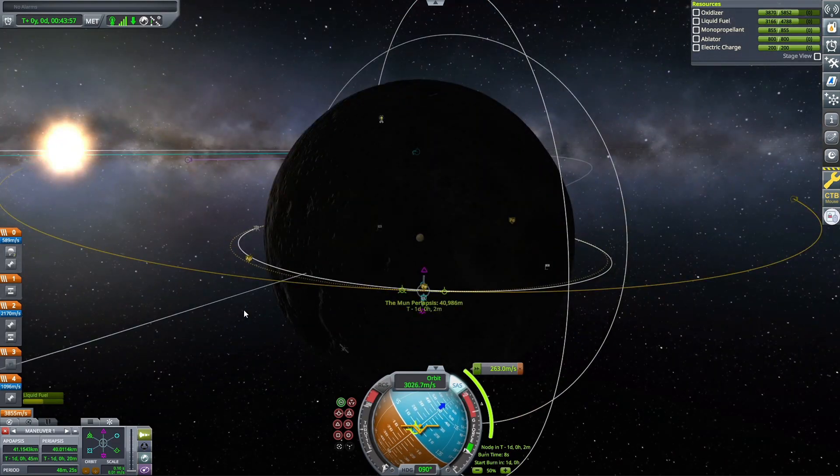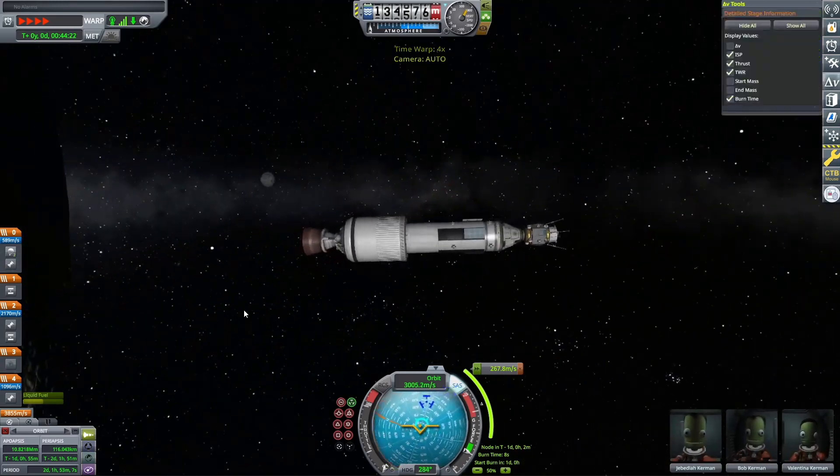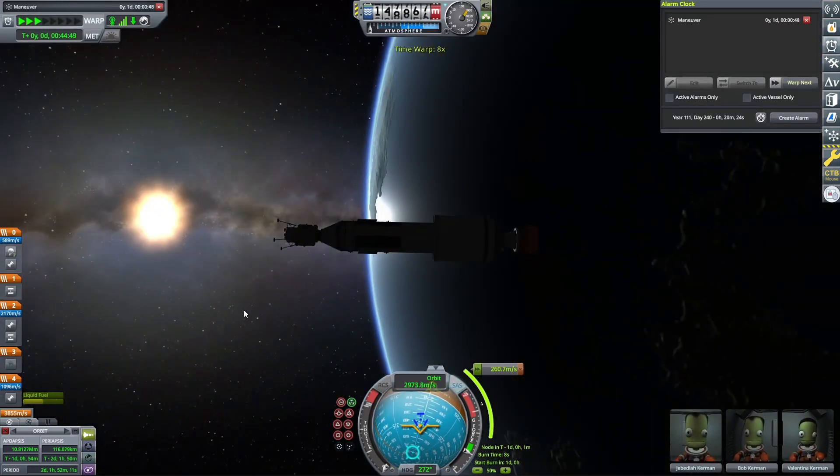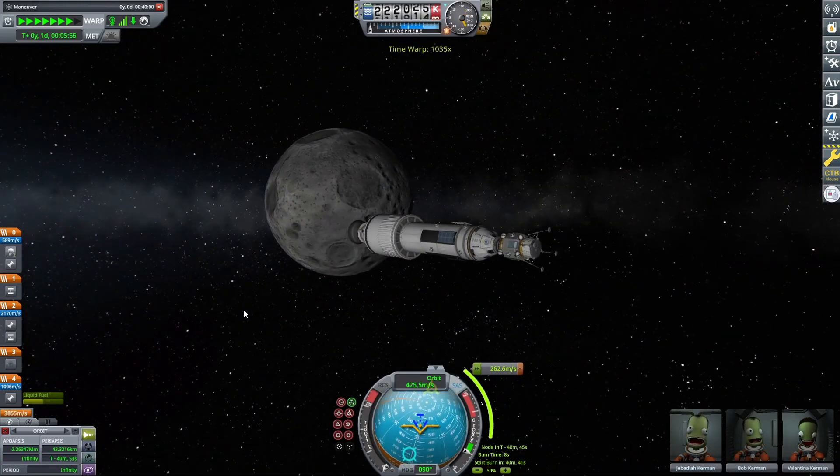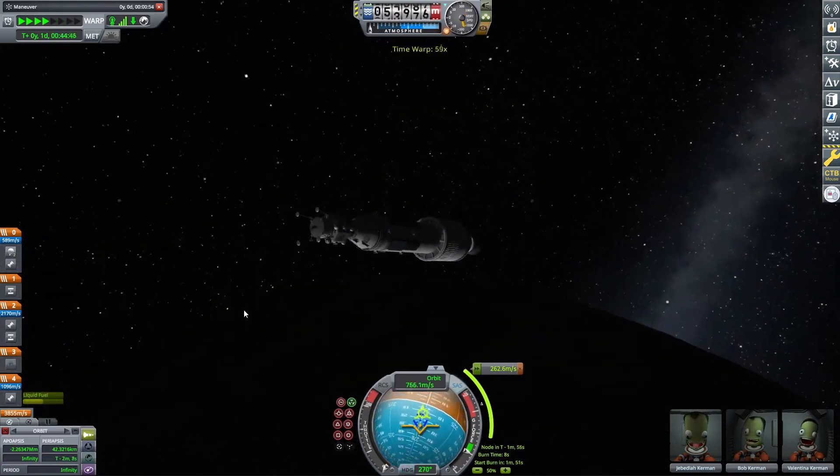We have a periapsis of about 40 kilometers — that's pretty standard, about what you want to aim for. 40 or 30 is pretty good, but if you're docking I'd recommend going a little on the high side, because if you need to equalize velocities, you can lower your periapsis a little too low if you're closer to the 30 side of things.